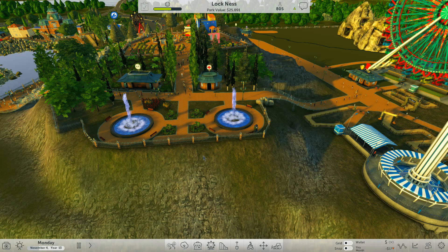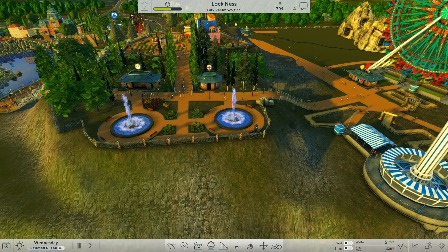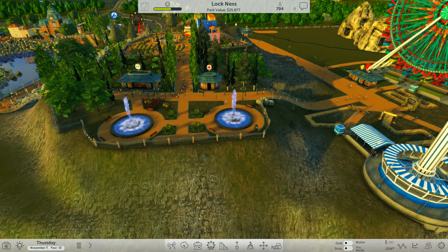Before we move on to do the rest of the park, I'm going to show you how to do some terrain work. Some people have asked me how I manage to get the rocks and other items in the lake, and how I manage to do terrain work under the coaster without getting a great big ravine line following the tracks. I'll show you how to do it.